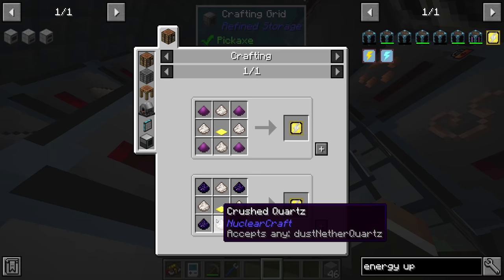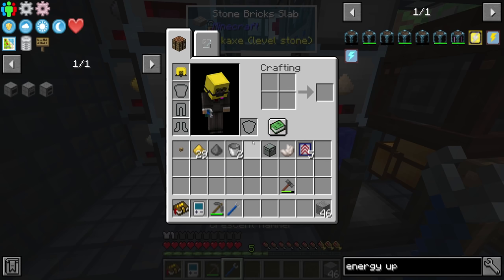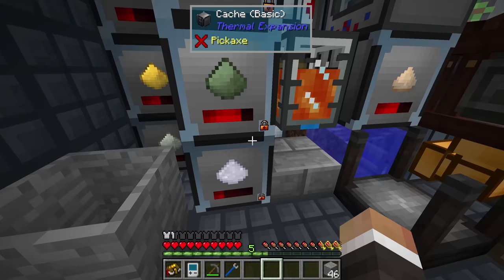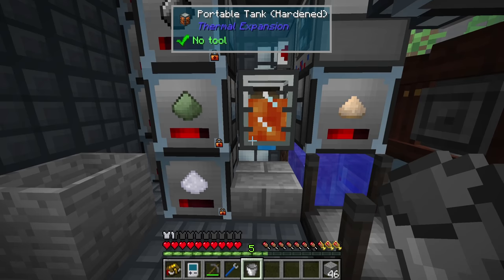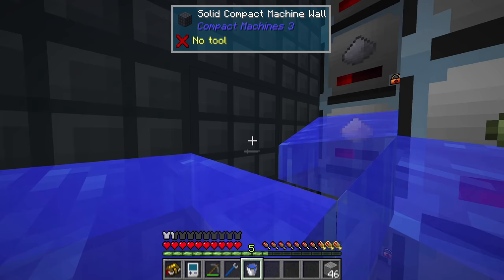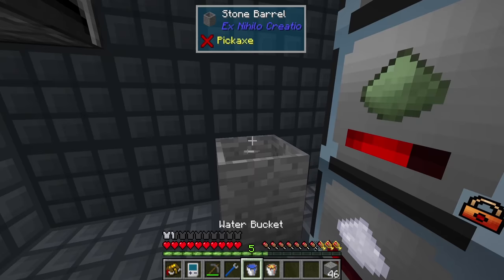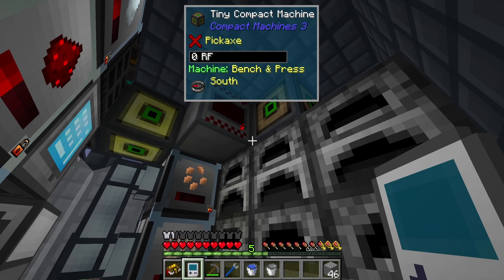Energy efficiency upgrades need four pulverized obsidian, some crushed quartz, and golden pressure plates. We can make obsidian easily given all this lava. Making obsidian manually in the stone barrel — I'd ideally use hardened fluiducts to pipe the lava, but we can do it manually. Let me move this machine temporarily to access it. Now grinding down the obsidian in the crusher, and figuring out how much graphite dust we need: 12 basic platings means we need 12 graphite dust.